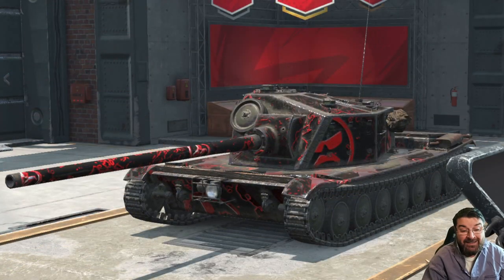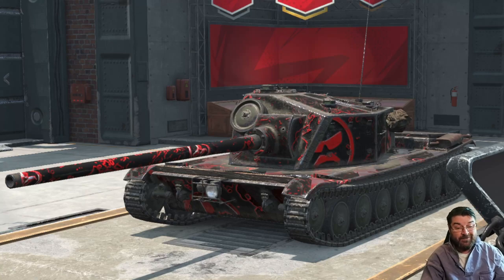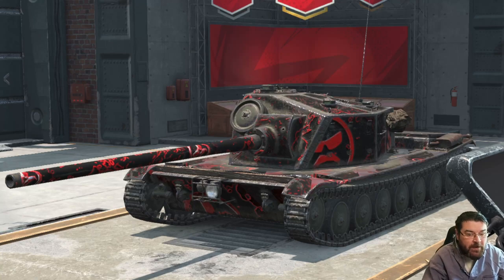Taking the top spot was actually a little light tank that surprised me. I thought it would have been something along the lines of the LTTB or even the M4 Walker Bulldog, but no — it is the LTG, the USSR light tank. It has 110 qualifying battles with a 52.49% win rate. Contrast that with the LTTB which has 923 qualifying battles but only a 51.31% win rate, with a damage per battle of 915 compared to the LTG's 862.